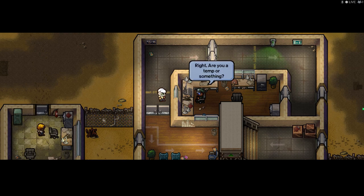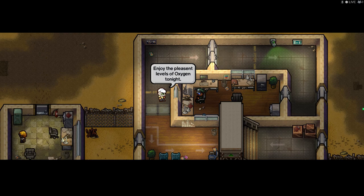Guard: 'Are you a temp or something?' Me: 'I am a temp or something.' Guard: 'The paperwork is in order. Have a good evening.' Me: 'Thank you. Enjoy the pleasant levels of oxygen, human.' Guard: 'Wait, what?' Me: 'I mean... smell you later, home slice.'